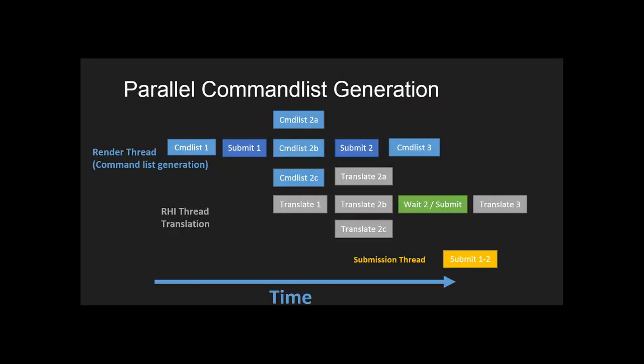One solution to this problem is to divide the work your program does into separate pieces that don't rely on the same data. In a game, for instance, you could have a thread for rendering, one that updates the physics simulation, one that handles gameplay, networking, and so on. However, these still rely on at least some shared amount of data. Also, this doesn't scale indefinitely.